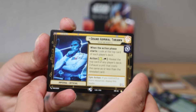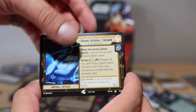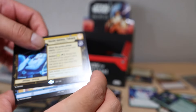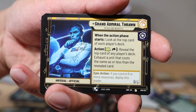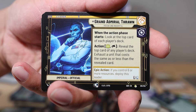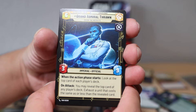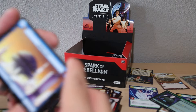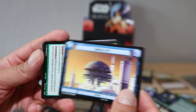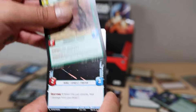Grand Admiral Thrawn leader card - give me a showcase Thrawn! What a hit though - love that. 'When the action phase starts, look at the top card of each player's deck. Action: reveal the top card of any player's deck, exhausting a unit that costs the same as or less than the revealed card.' Three-nine - incredible stats. Capital City Lothal - and I got mercenary company.